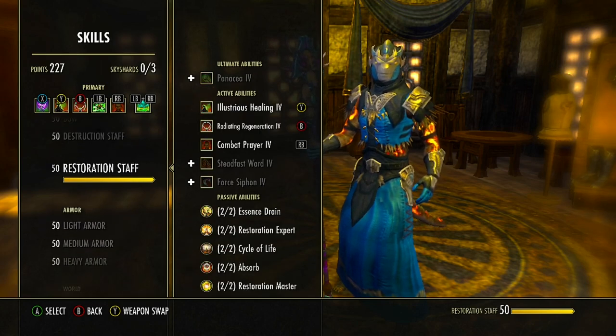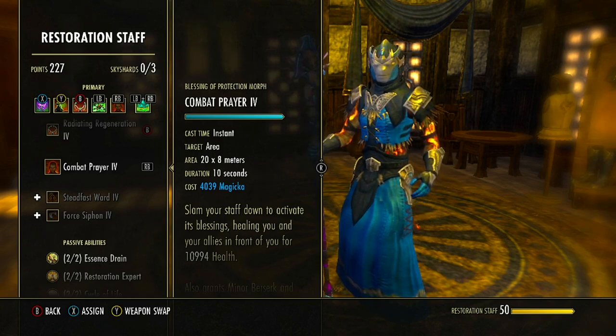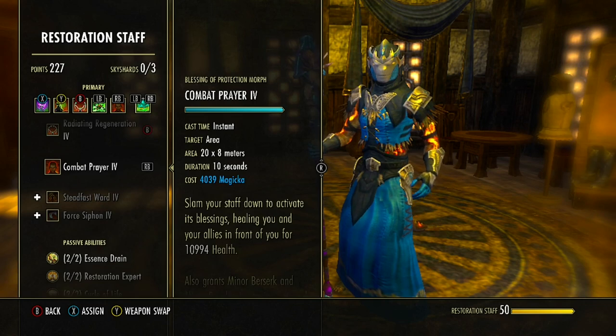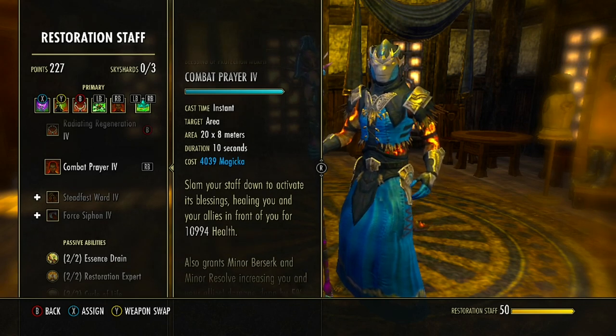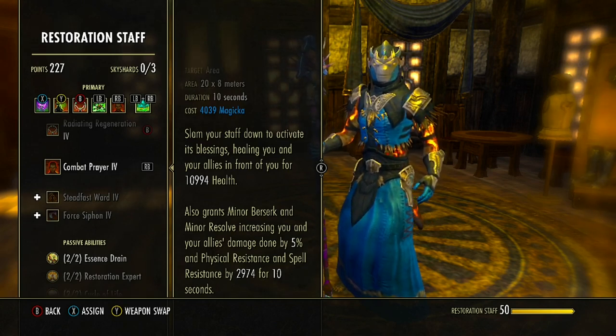Next is Combat Prayer from the Restoration Staff skill line — morphed from Blessing of Protection. It covers a 20-by-8 meter rectangle area for 10 seconds, healing allies in front of us for a good amount of health. We really like this because it also grants Minor Berserk and Minor Resolve, increasing damage done by 5% and physical and spell resistance by 2,900 for 10 seconds. Combined with Growing Swarm, your DPS will hit significantly harder.